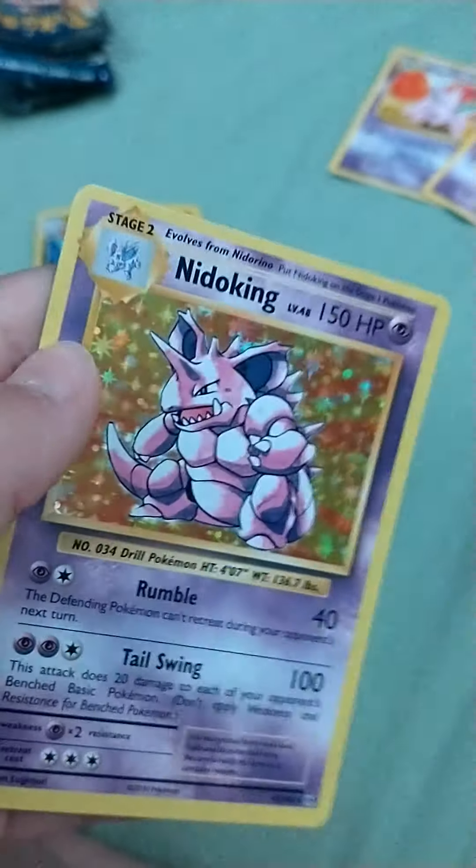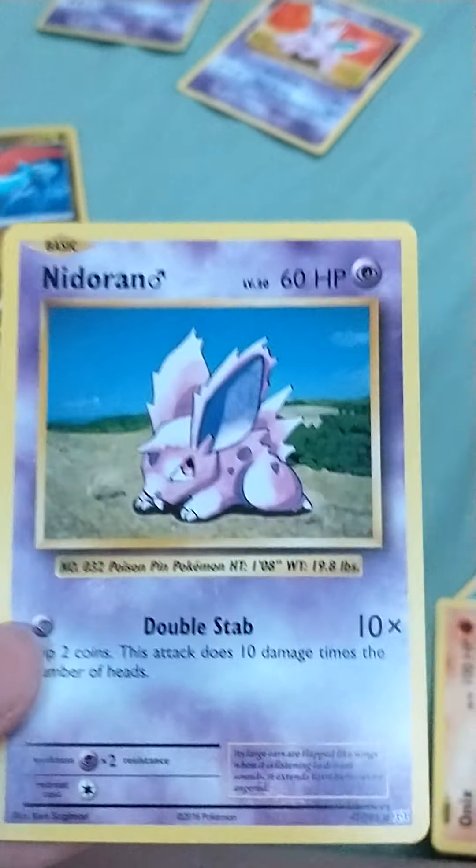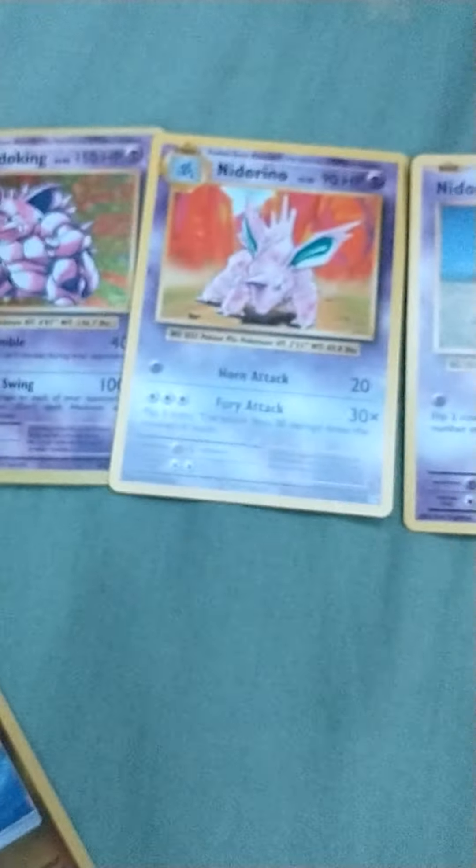Now one thing that I might put off to the side and separate is really funny actually. So here's the thing I thought was funny: we just regularly got the Nidoking, a hollow card, from that evolution pack. Then next in that same evolution pack we got this, and then in the same pack we got this. And that was all in the same pack — like what?